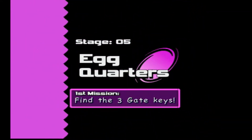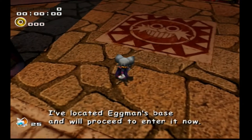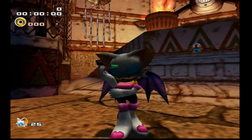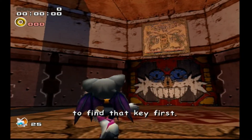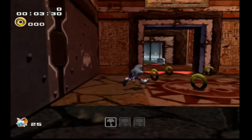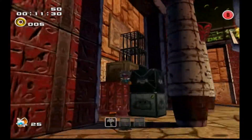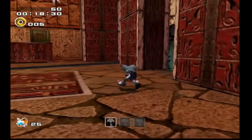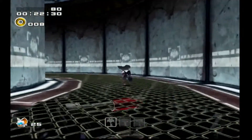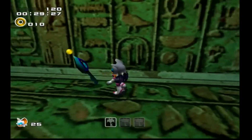Now we're in the pyramid — Egg Quarters. So Rouge, after collecting three pieces of the Master Emerald, is trying to break into this. I've located Eggman's base and will proceed to enter it now. Time to start looking for keys. More breaking and entering.